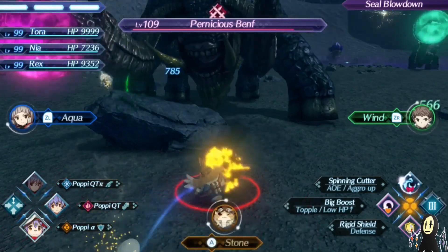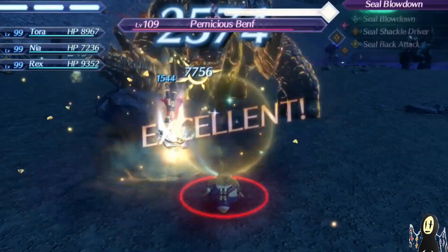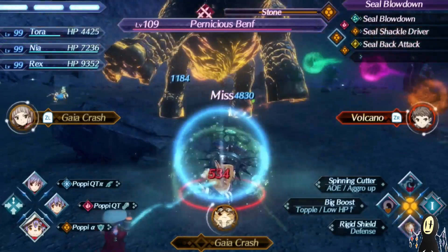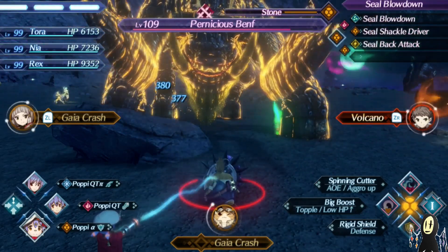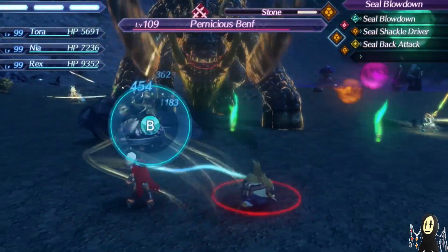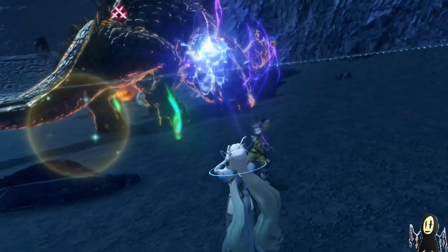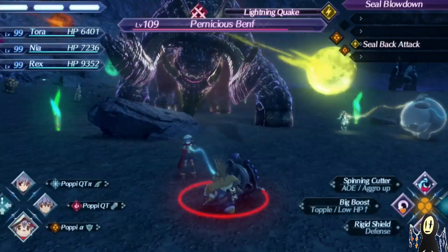The next thing on my list is that I'm going to switch to Poppy Alpha and start building up an electric. To build electric, you need two earth elements, and then have Nia finish it off with Vess. Let's burn all of this right now. Whenever he attacks me with the Rage of Shield, I'm actually going to get some of my arts back. Then we get the Gaia Crash, and Vess is going to go ahead and switch. That's the lightning element — now all we're missing is fire, light, and ice. Ice is going to be pretty simple, same thing goes for fire. Water is going to be the trickiest one because we're going to be relying solely on Rex for that one.